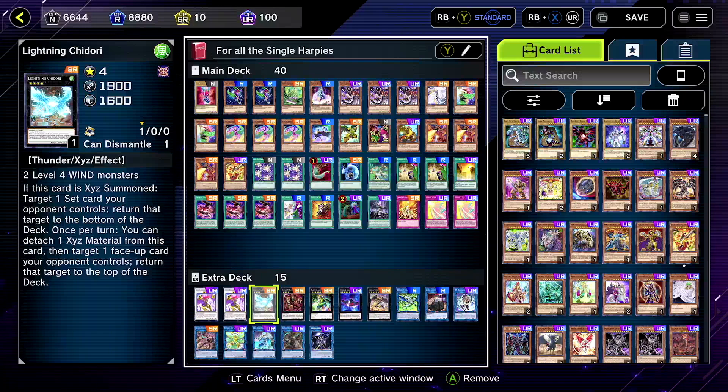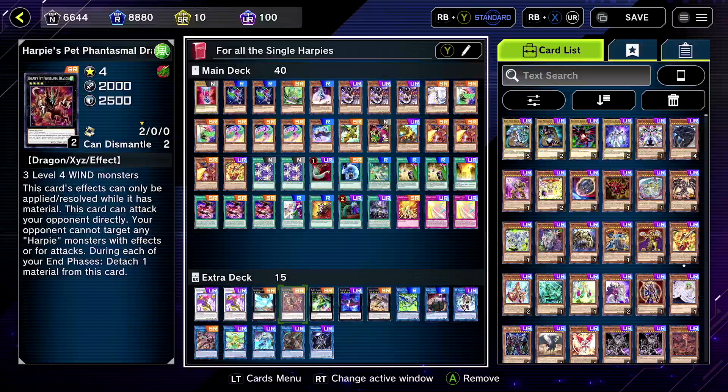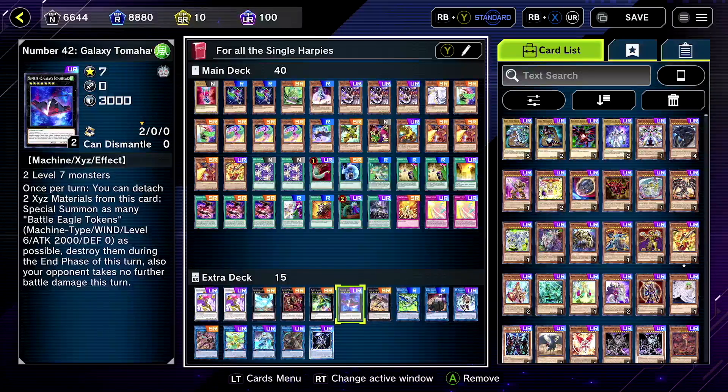For the extra deck, we still have Lightning Chidori who is niche but could be good, Cyber Slash of course — that's the heartbeat — and Phantasmal Dragon. People told me to add Galaxy Tomahawk but I'm still not sure what to do with it, because everything I look up with Galaxy Tomahawk ends up link climbing into Borrelsword, Savage Dragon, Aurora Dawn — yeah, that can stay away from me. If there's something else I could do with it, let me know.